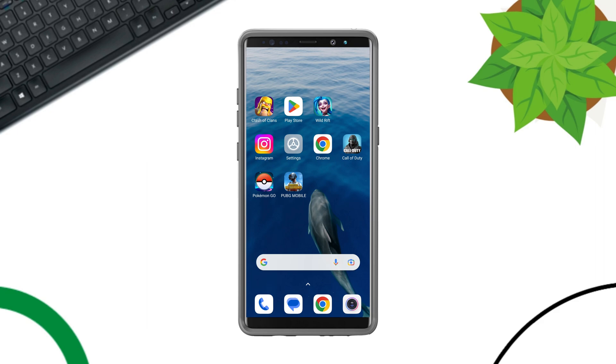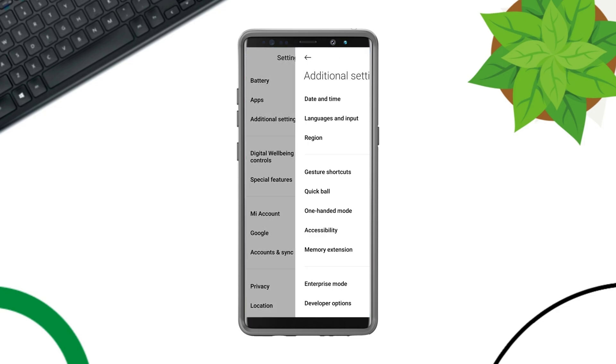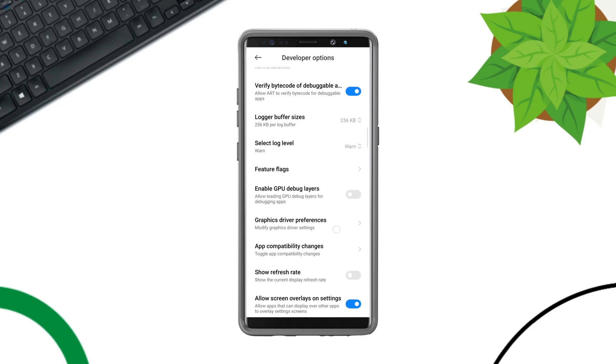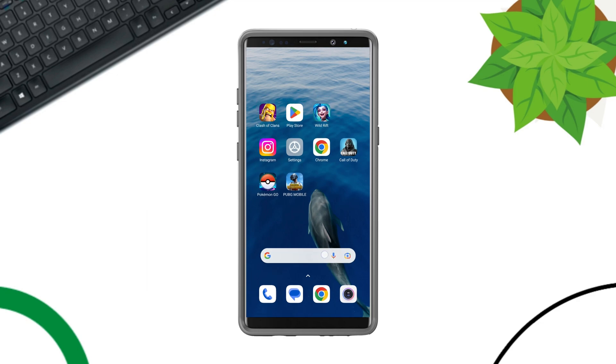Solution 2: Boost your Wi-Fi and mobile data speed on mobile. Open Settings and scroll down. Tap Additional Settings, then scroll down and tap Developer Options. Scroll down and enable Wi-Fi Scan Throttling. Also, activate Always Mobile Data On if you are using mobile data.